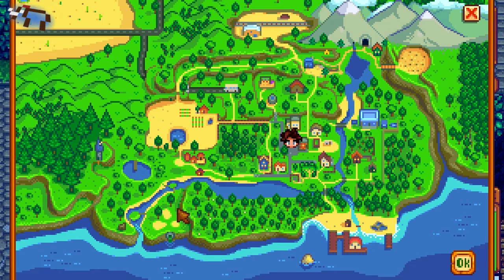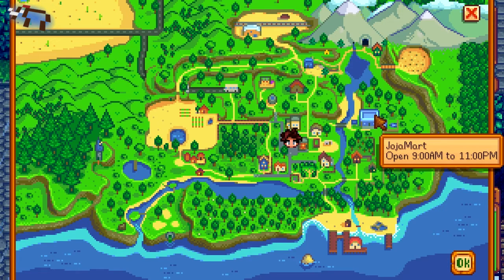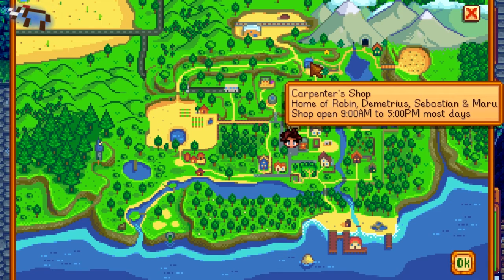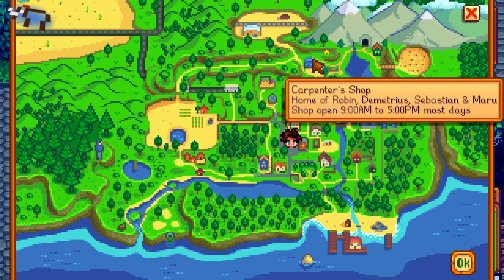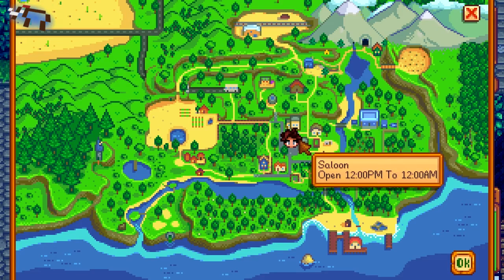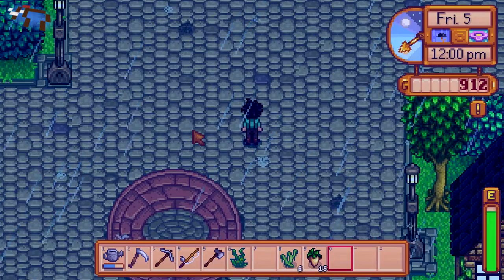So I was looking at this and there's all kinds of things — there's the blacksmith, museum and library, Joja Mart — I wonder what that is, I haven't even been over that way. Carpenter shop, that's where Robin lives. Looks like there's a mine up here. I guess I could get her to build me a chicken coop.